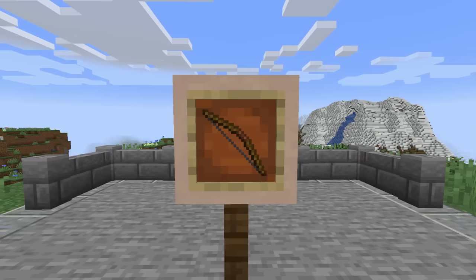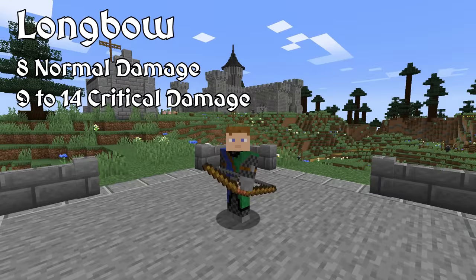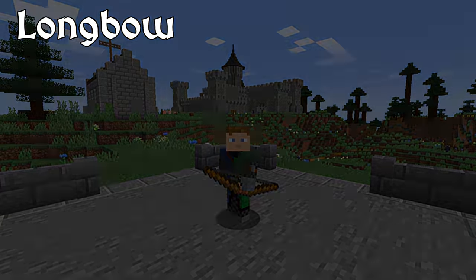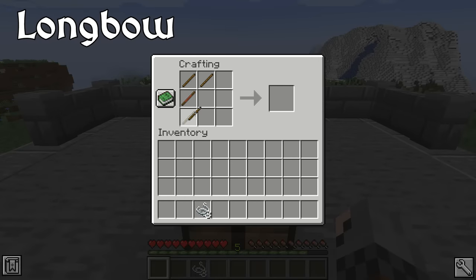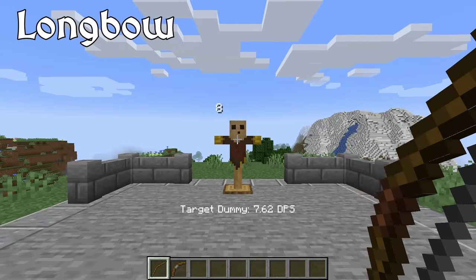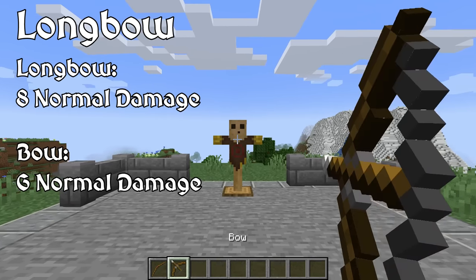The next weapon to cover in Epic Knights is the longbow. The longbow was a powerful ranged weapon on the battlefield. It was widespread throughout all of Europe, but the longbow created a unique culture in England specifically. The population was encouraged and sometimes even required by law to practice archery in their free time. In the mod, the longbow is made from a hilt, four sticks, and three string. The longbow, like the vanilla bow, does normal damage and critical damage. The longbow deals up to 8 normal damage, compared to the vanilla bow's 6 damage.